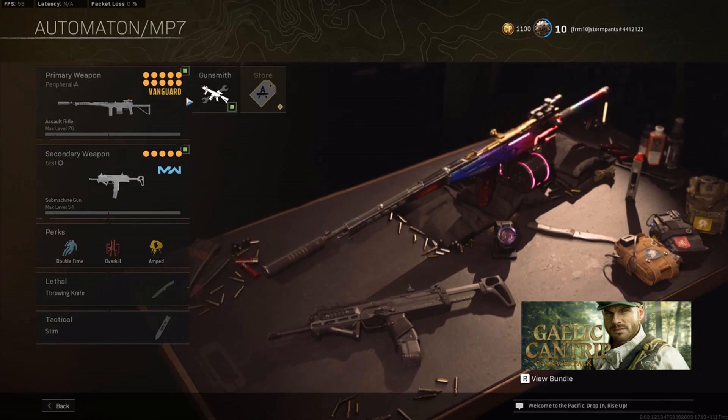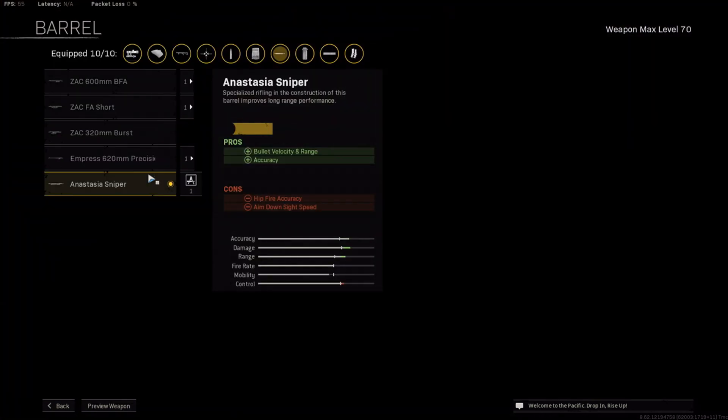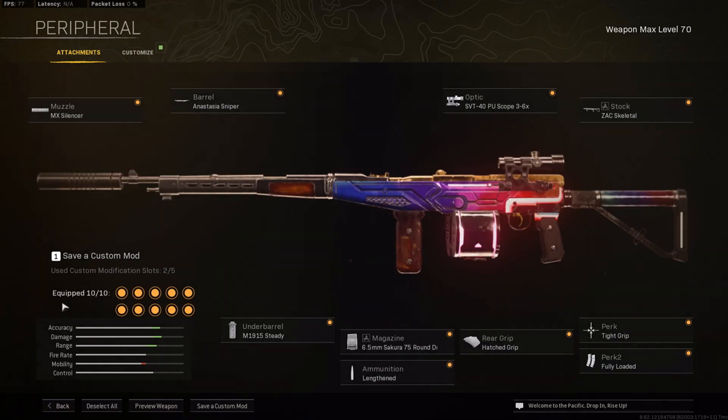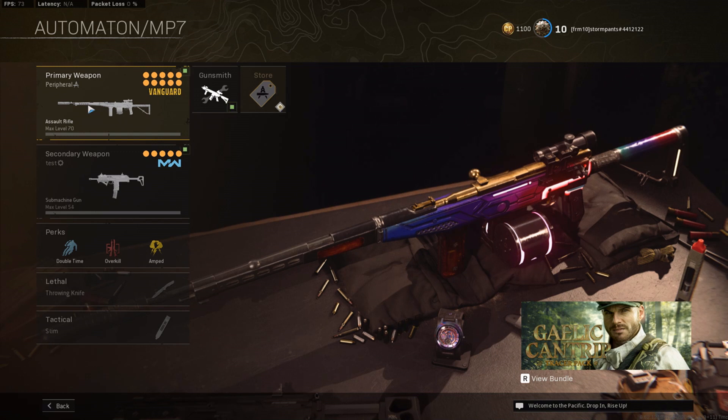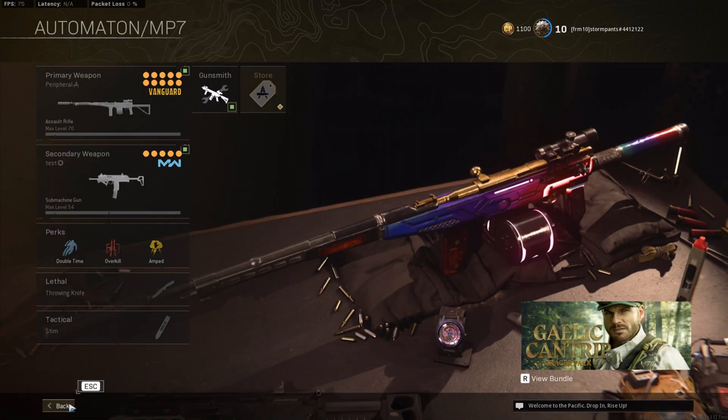Let's go to the Automaton. It doesn't have the best time to kill but has a 75-round mag and really good accuracy, making it amazing for team fights on Caldera and even Rebirth and Fortune's Keep. This is the build I use — I focus more toward damage while keeping accuracy. You can swap the barrel to the ZAC 600 for slightly more accuracy, but the Anastasia barrel gives more damage, increasing the time to kill. If you have the Peripheral blueprint, it has almost everything you need. I recommend it for beginners, controller players, PC players — everybody.